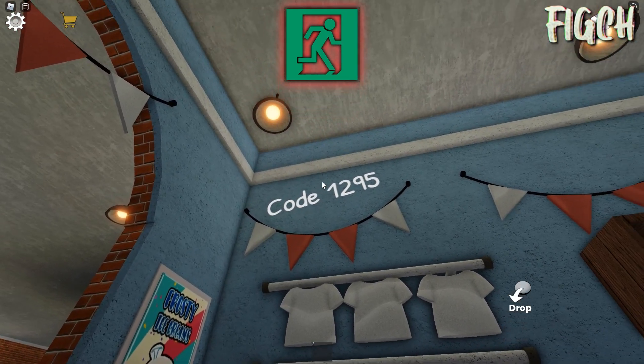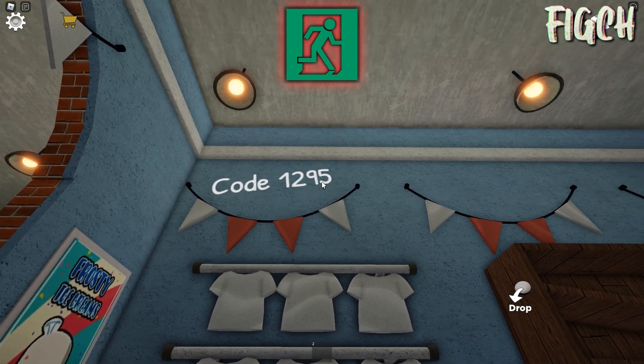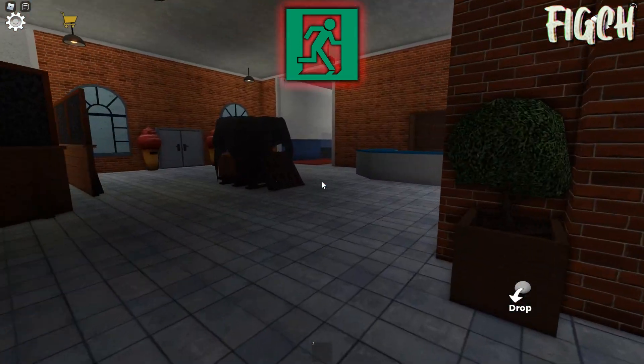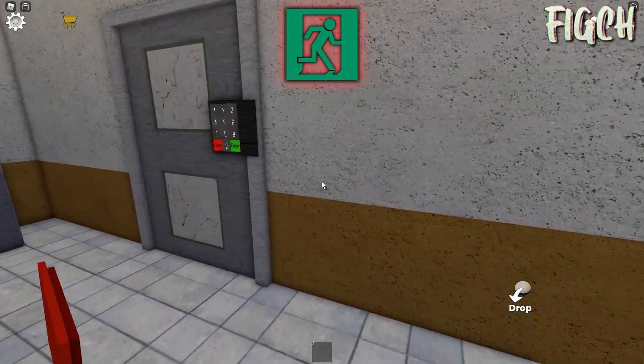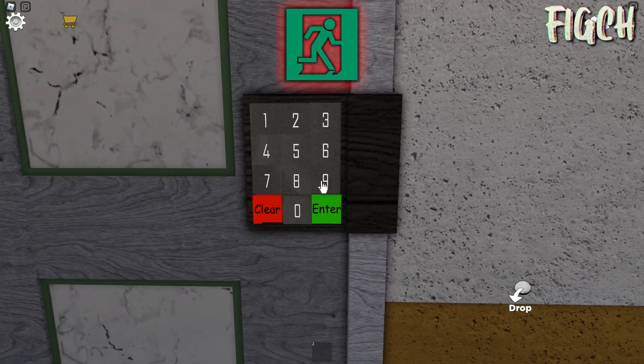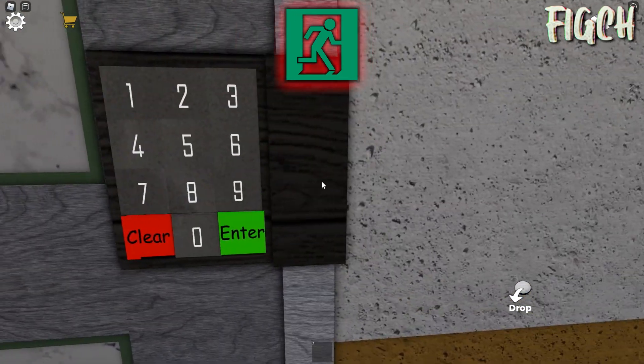Look, my friends! I found code! 1, 2, 9, 5! Easy! I get electro gun! My friend! Please! Can we make it? Alright! 1, 2, 9, 5! It's not working! What?